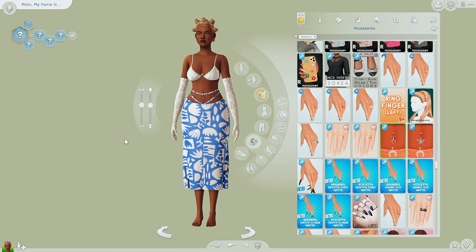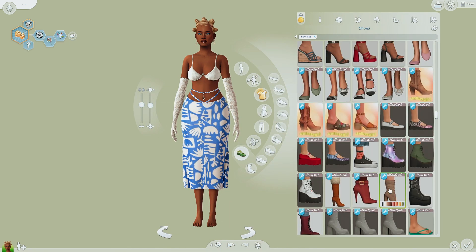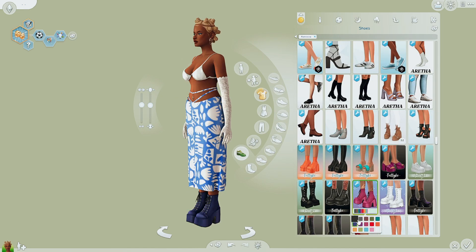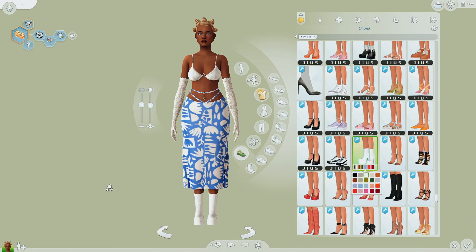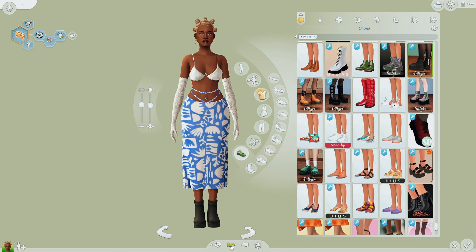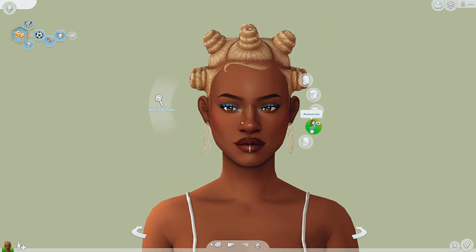The bra was literally the first thing I put on her and I knew I needed to use it. The skirt — I felt like the pattern was really cool, which is another thing I don't always play with: the funky patterns that some items come with. Shoes were a little bit of a struggle too, because I really wanted a chunky shoe. Although I like the shoe she's wearing, I was picturing something else in my mind, but I still feel like what I ended up giving her works with the fit. Nonetheless, I think it looks so good — I am obsessed with her.